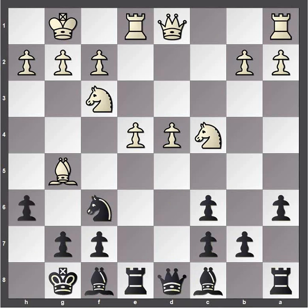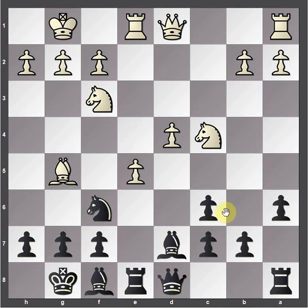Let's say bishop d7 was played instead — it's a beginner level position: what should white play? Hopefully everyone saw that e5 is going to be a winning move. Now h6 is the best defensive try in these kinds of positions, attacking the piece that's pinning your piece — it's the only way to avoid losing a piece immediately. But the bishop can just drop back.